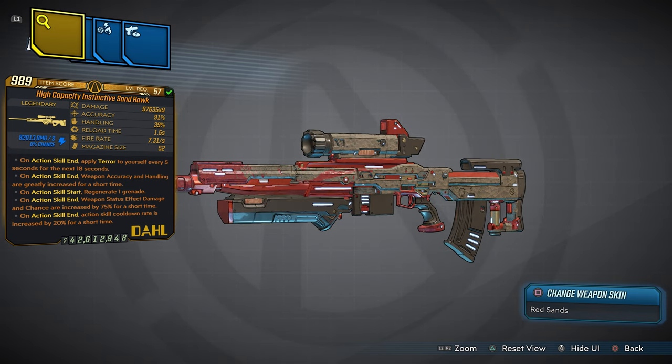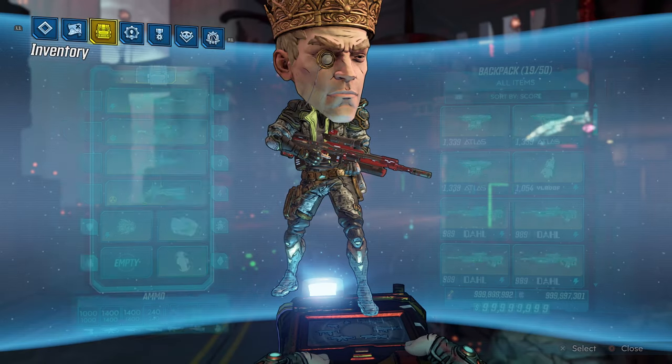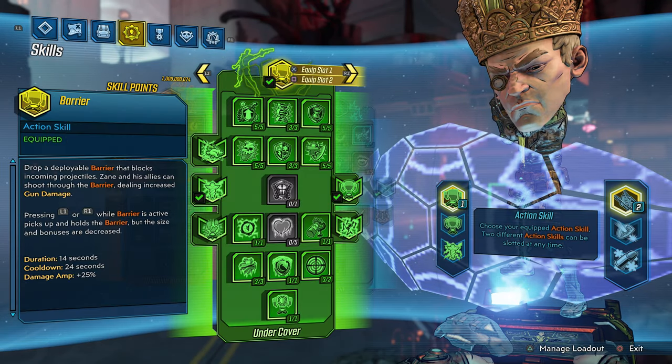We do have five anointments on this weapon: on action skill end, apply terror to yourself every five seconds for the next 18 seconds; on action skill end, weapon accuracy and handling are greatly increased; on action skill start, regenerate one grenade; on action skill end, weapon status effect damage and chance are increased by 75% for a short time; and on ASE, action skill cooldown rate is increased by 20% for a short time.